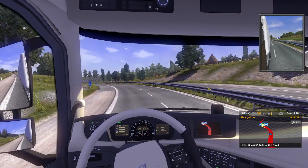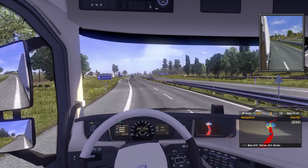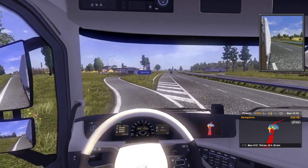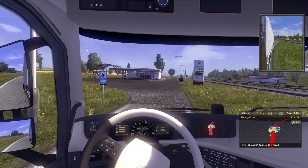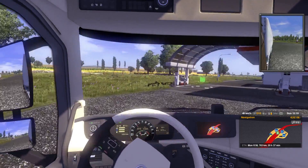On the little map there's a gas indicator and a bed icon with a little bit of blue, which shows how tired you are. I'm actually going to stop and get some gas — show you guys what that's like. If you've played 18 Wheels of Steel, it's the same thing: it'll have you pull up and just hold Enter to fill up.